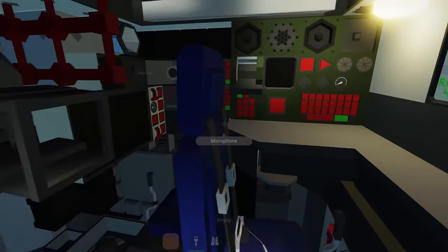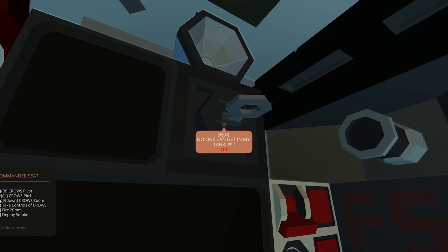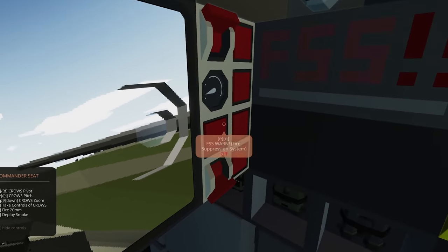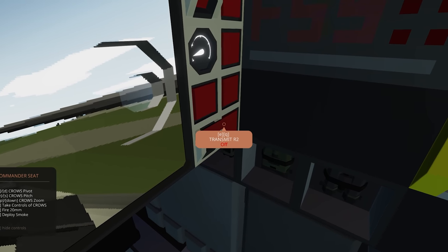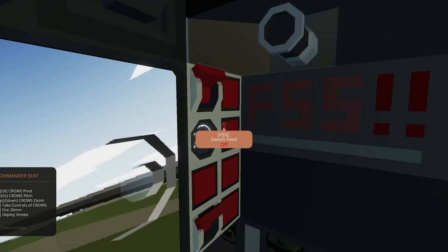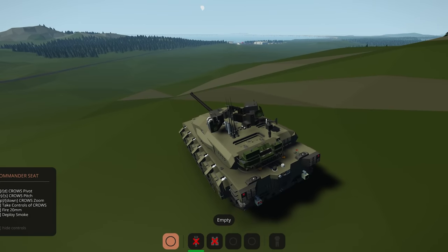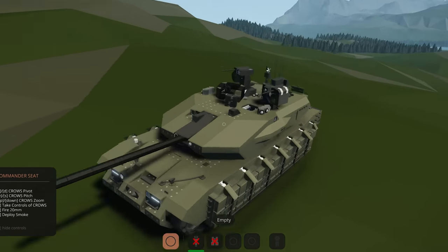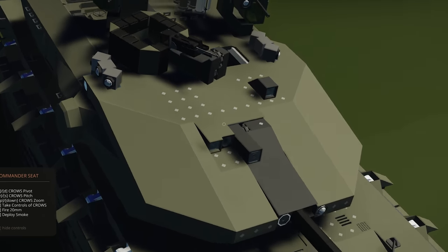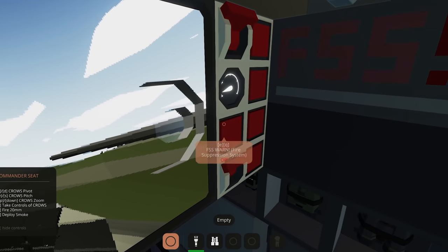Let's go to the commander seat. So the commander seat has monitor power, and this is the light auto cannon. We've got APS warm, fire system suppression, switch feed, and a cross. So this guy has got the 20 mil. Where is it? It's this here if I'm correct, and then we should be able to, theoretically, pivot it.